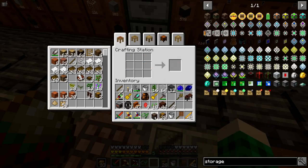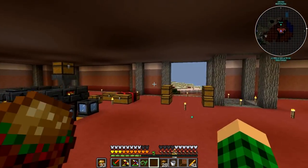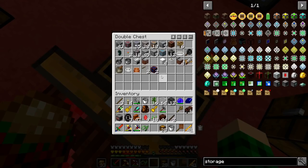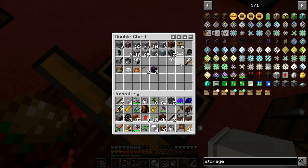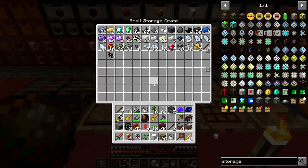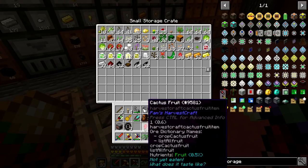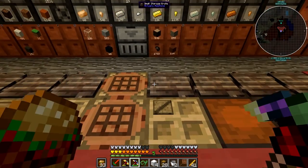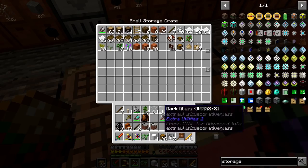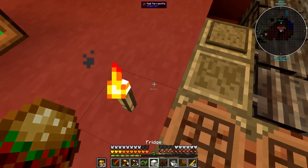Now I can finally move all of these chests. I also need to set up the kitchen again because I have all of this food that can't go anywhere. I need to put the engineer's workbench down as well. I have a lot of things I don't need on me at the moment — these I currently don't need, we can toss everything else in there.